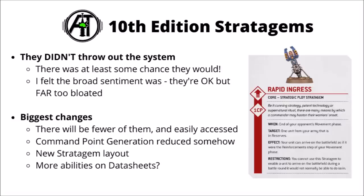That brings us to the new 10th edition system. I was genuinely wondering whether stratagems might even survive into 10th, given how many mechanics are being cut and the negative press they've received. In general the broad community sentiment seemed to be that they're kind of okay but the system is far too bloated and needs slimming down. And that really does seem to be what they've gone for. The four biggest changes are: there are going to be fewer stratagems that are easy to have in front of you; command point generation is changing with fewer CP available overall; stratagems have a new fancy layout making them more legible; and finally a whole ton of abilities are moving onto unit datasheets rather than sitting elsewhere in the book.